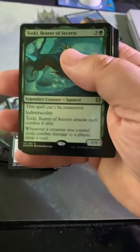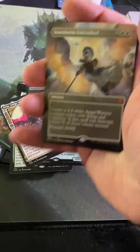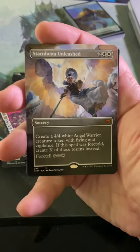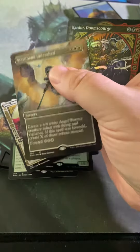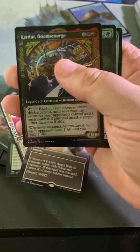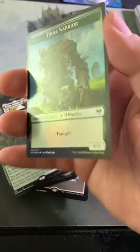We're looking for a dragon named Goldspan, or Vorinclex, or a Phyrexian card.